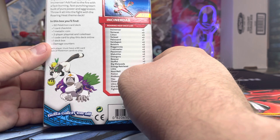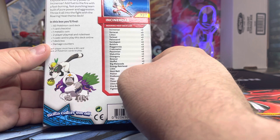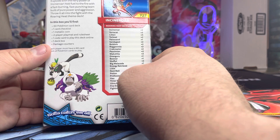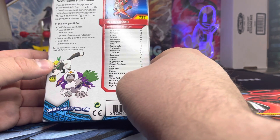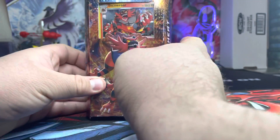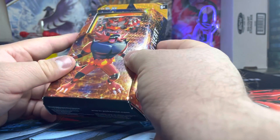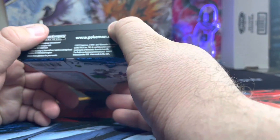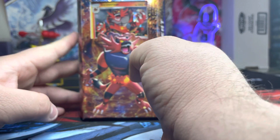So it comes with 60 Pokémon cards, one deck, one card checklist, one metallic coin, two player playmats and a rulebook, one code card for the deck online, one deckbox, and a damage counter — all according to the packaging. I think I'm going to keep it sealed. Let me know in the comments if I should make a video opening this one to find out what's specifically inside.